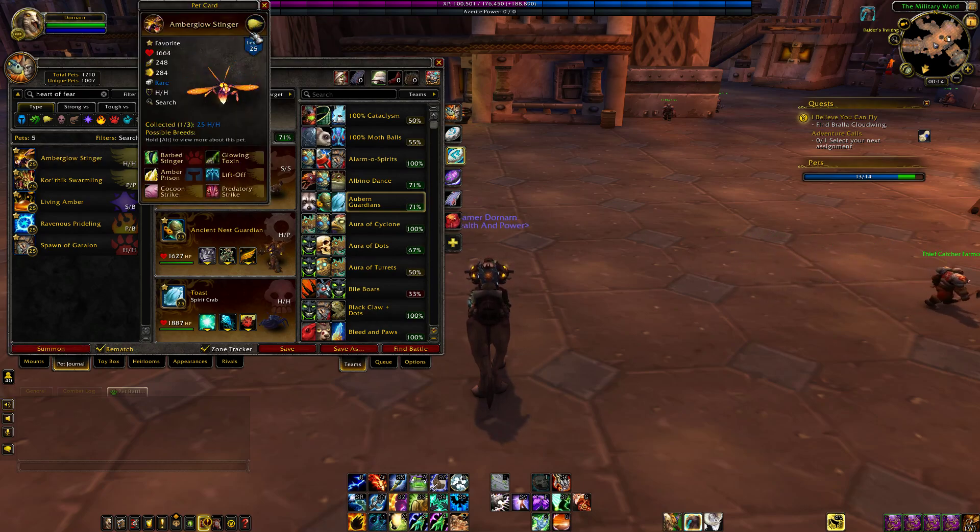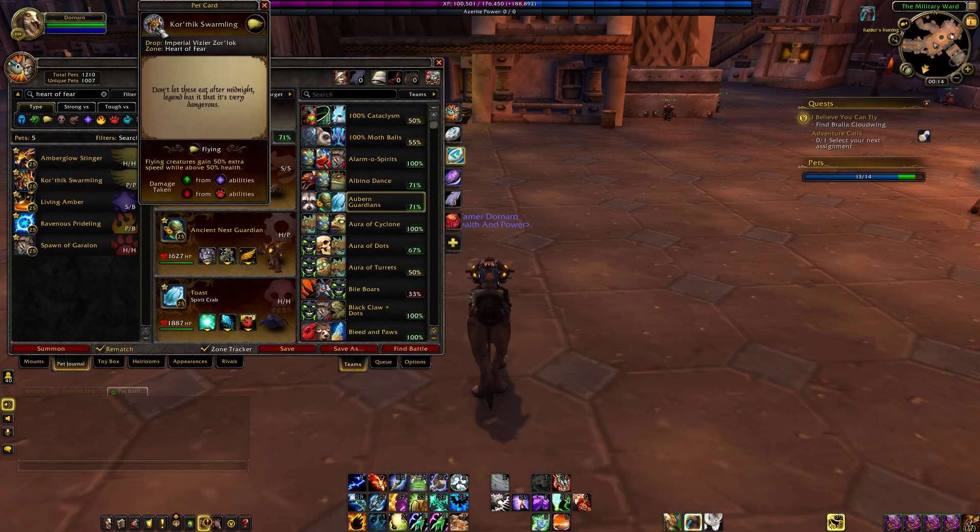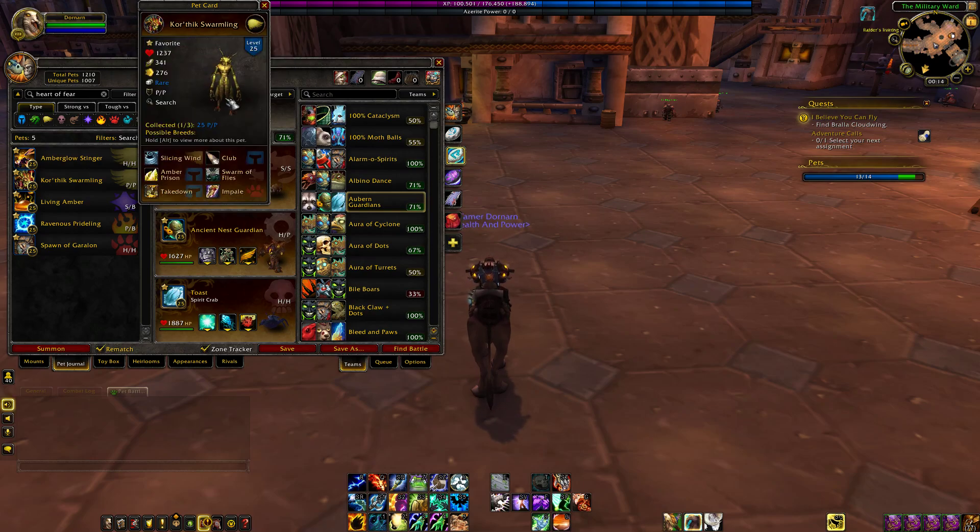It is a flying type, by the way. Next up, we have the Quorthic Swarmling, who is also another flying type. It drops off Imperial Zir'Zorlok. He is a Power Power type, meaning he has a crap ton of attack power, more than average speed, and then very low health — which is why he's got so much attack power.